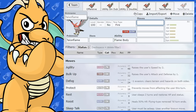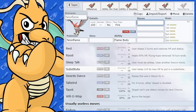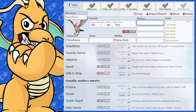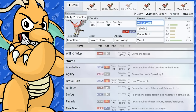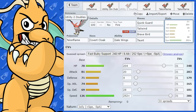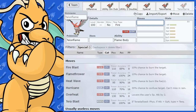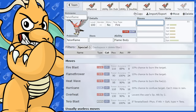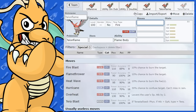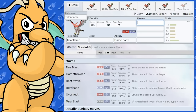Looking at the status moves available to Talonflame — Substitute could work for some sort of Sub-Roost stalling set. Quick Guard is actually a good option for doubles utility sets — it can protect your whole team from priority moves, which is quite useful on Talonflame. You could also attempt a critting set with Air Cutter or Slash, though Focus Energy isn't available. A Solar Beam + Power Herb + Acrobatics mixed set is another option if you want to go max Special Attack and max Attack.